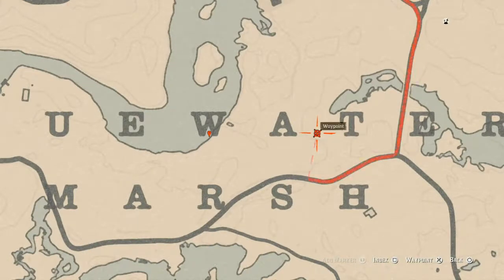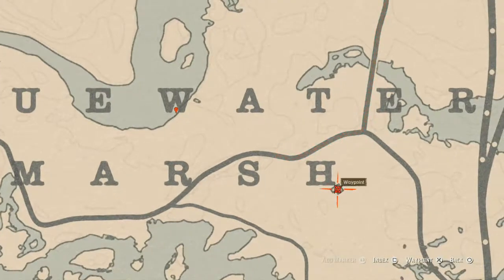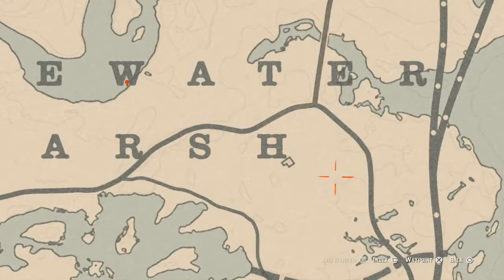There's also a random fossil right here at this location if you want to get that. There's also a tarot card right here inside the house on the dinner table — a Nine of Wands tarot card. There's also a random dig spot right here; you just need your shovel, no metal detector needed. It's a random dig spot — go get that extra item.